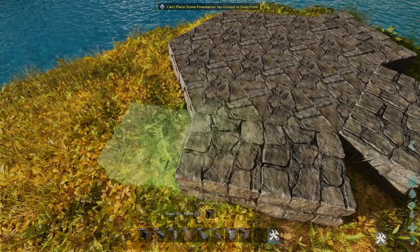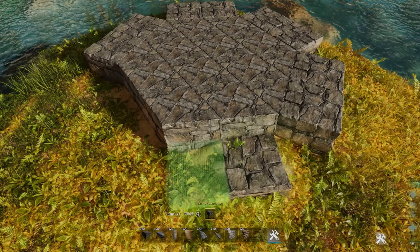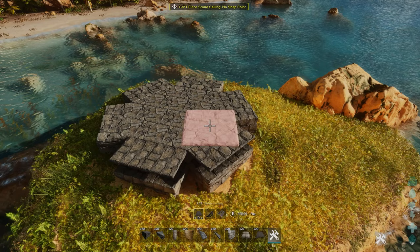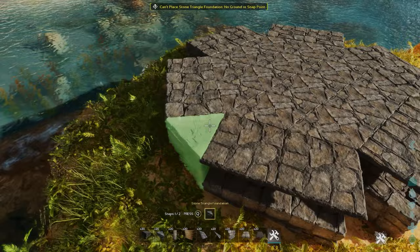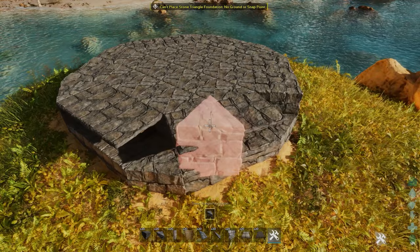Here you can see it won't let me place down the foundations on the same height, so here we'll use some ceilings, but you can still place the foundations down there just as some extra supports. We're placing ceilings above it — that kind of depends on your landscape, and it's kind of hard to find flat spots everywhere, so this works perfectly.